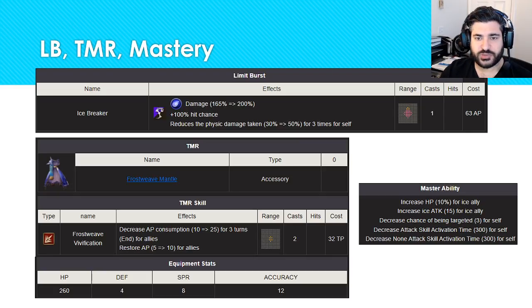The limit break is absolutely fantastic. It's on the smaller side in terms of damage area, but it's a 100% hit chance and gives a physical shield for three hits — not three turns, important distinction. The TMR is an accessory with good stats and a particularly fantastic ability: it decreases AP consumption for teammates and restores AP for them, so they'll be able to spam abilities. If you can take Zizabel's off a teammate and use a different buff instead, that allows a ton of extra flexibility.